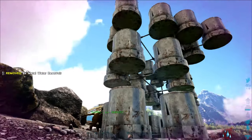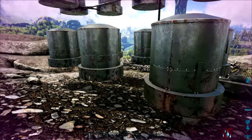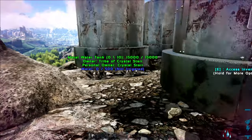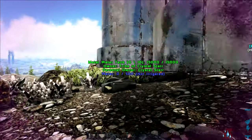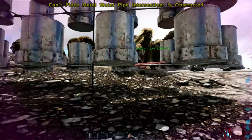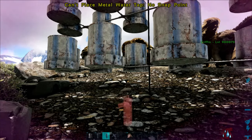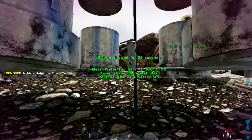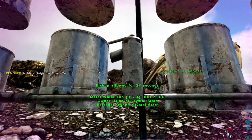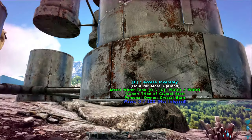It doesn't look very pretty, but if you hide it in a corner it'd be hard to notice. You'll see it says 'not irrigated, not irrigated, not irrigated.' I'm going to fast-forward until they have water in them — I won't cheat. I'll put down a water tap here so you can see the water when it shows up.